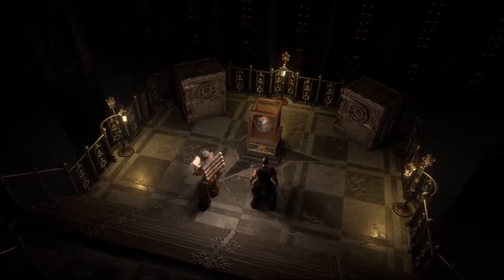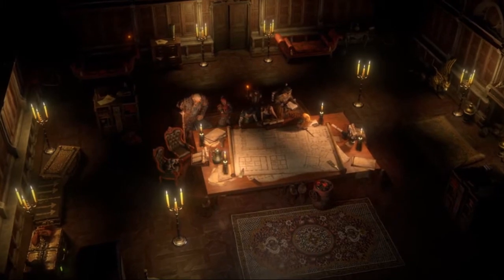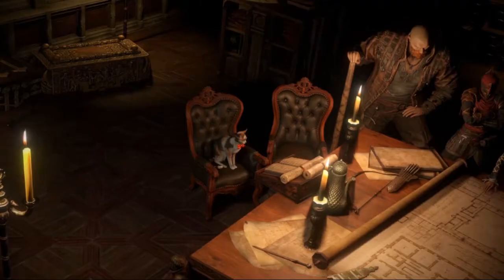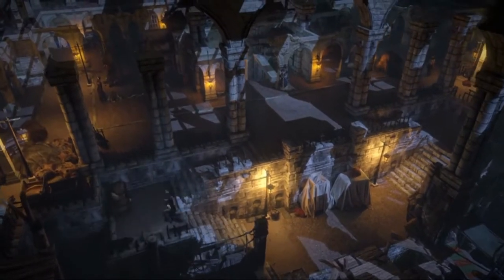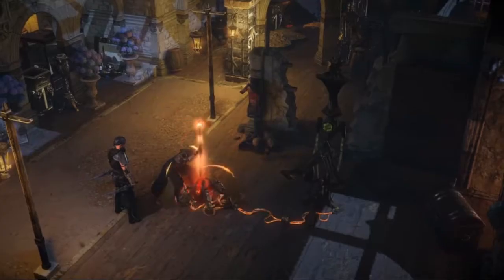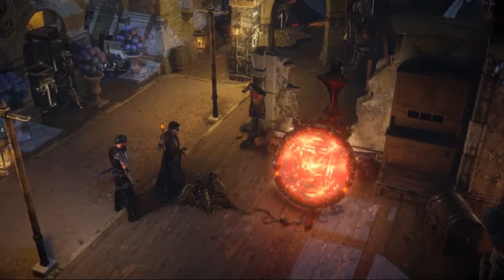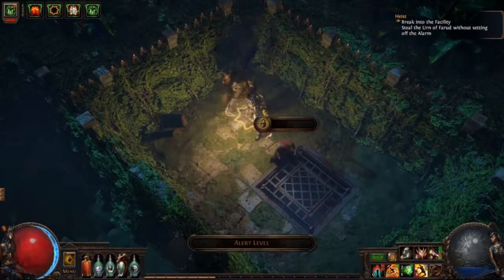Hi, I'm Chris Wilson from Grinding Gear Games. In this new league, you will plan and execute elaborate heists. Travel to the Rogue Harbour and hire a crew of thieves to perform tasks such as lockpicking, demolition, and transportation. Break into a secure facility and be careful not to trigger the alarm.